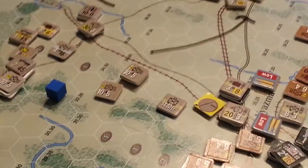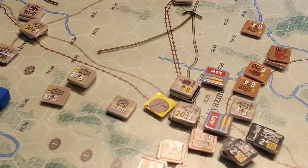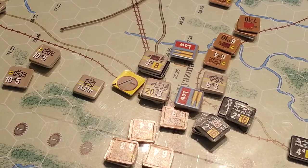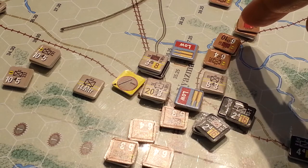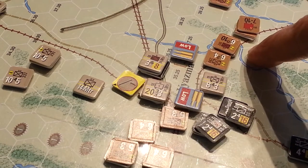There was a huge bunch of units here which we advanced up as well. The Soviets tried to counterattack and caused a step loss and a retreat around the Viasma area. They tried to move most of their forces out of the way but couldn't get all of them out, and they only just managed to get supply into this HQ so he could actually move along with this unit here.